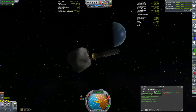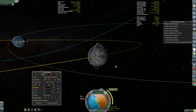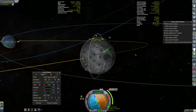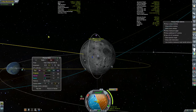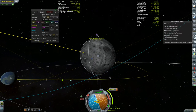It only took another 60 meter per second burn — I got really lucky here. A 60 meter per second burn out towards apoapsis, which is only seven days from now, gets me a moon encounter in just over 12 days. This is awesome — it's almost like I planned it. Anyway, we'll be getting back to this in a future episode.